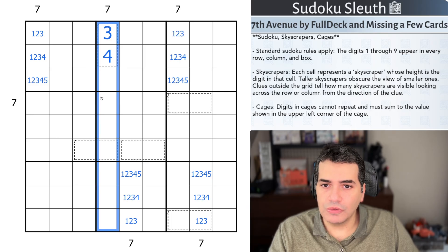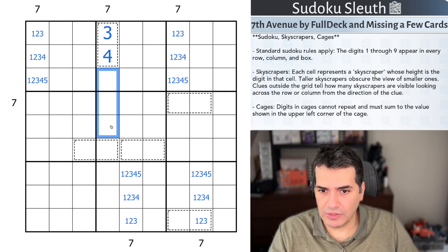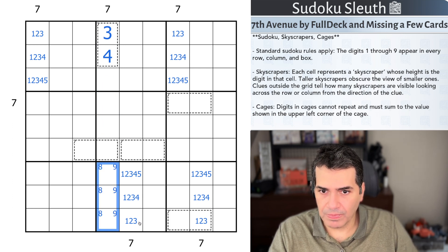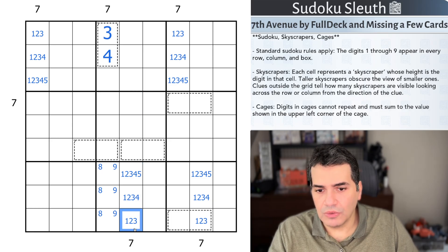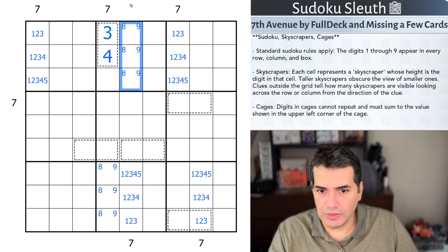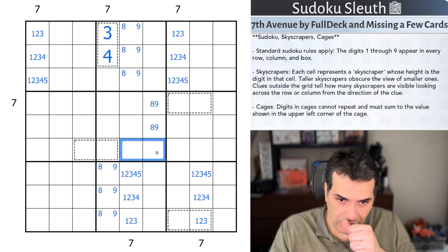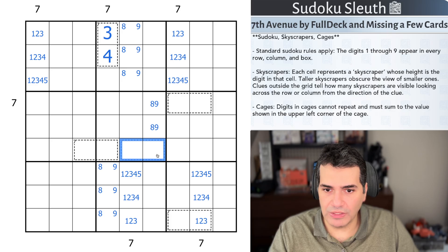All the remaining digits have to be in order, otherwise you're not going to get to the seven skyscraper clue. Let's think about seven, eight, and nine — I could do five-six-seven technically, but eight and nine absolutely have to be down here. The eight can only be in the sixth position away. So eight and nine are in here, and we end up with an eight-nine pair, because clearly they're not going to be inside the seven cage.